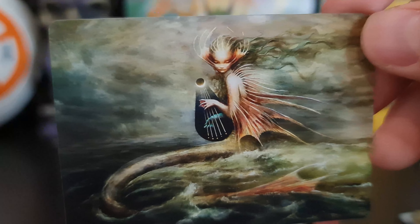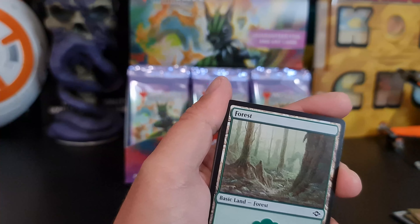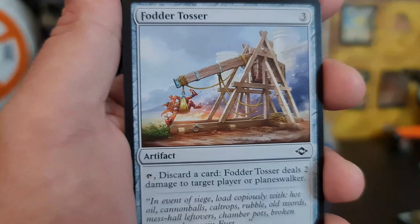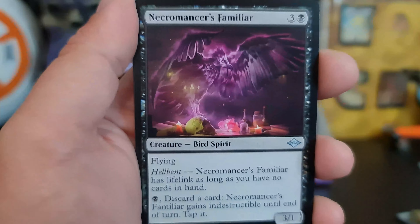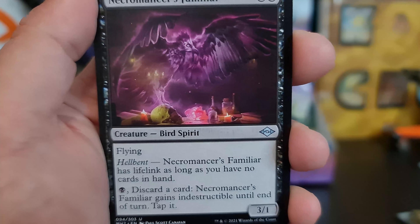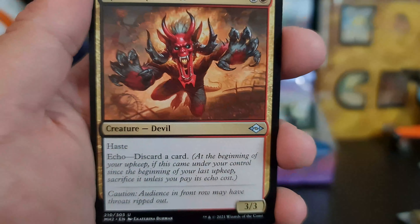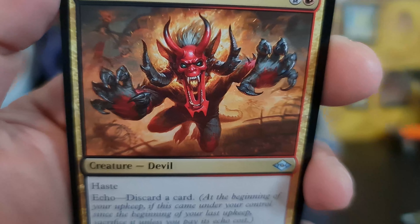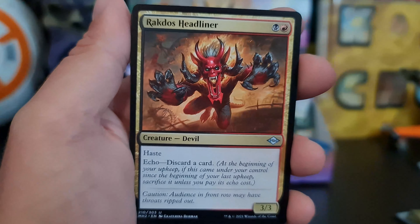System of Sea and Sky. Necromancer's Familiar — it's just good art. Rakdos Headliner — yeah, you'd get the headline if you had a face like that, I think.